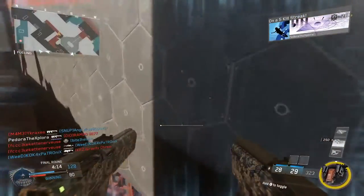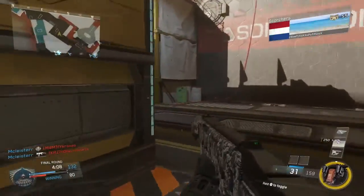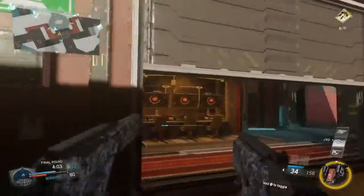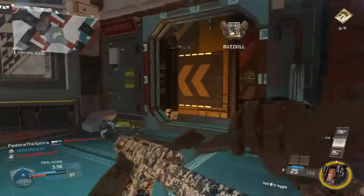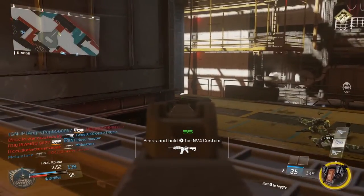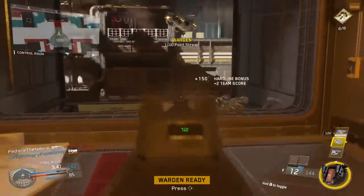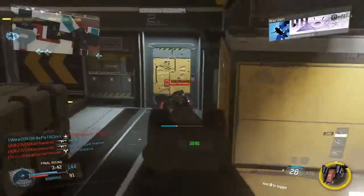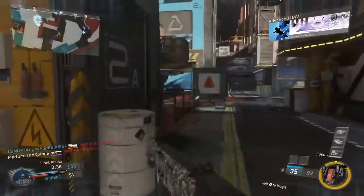A few things we can learn from paying attention to shadows: first, understand where the light is coming from on each map and what direction shadows will be cast, so when you see shadows you'll know where the enemy player is. Second, pay attention to the direction your own shadow is being cast so you don't reveal yourself to enemy players without knowing. Imagine you were on the flip side of that second clip and you saw shadows being cast toward where I was standing — you'd know that rushing in would be a bad idea, because someone might pick up that shadow and be prepared to kill you before you even arrived.